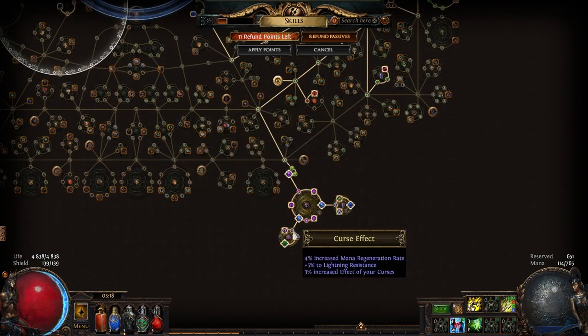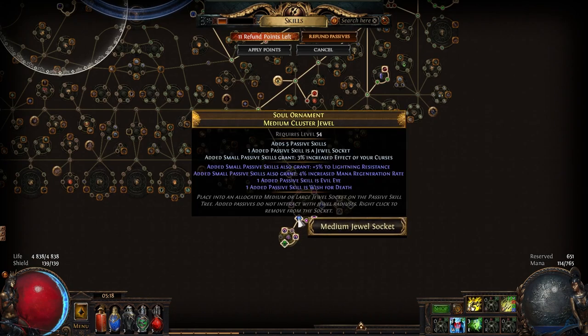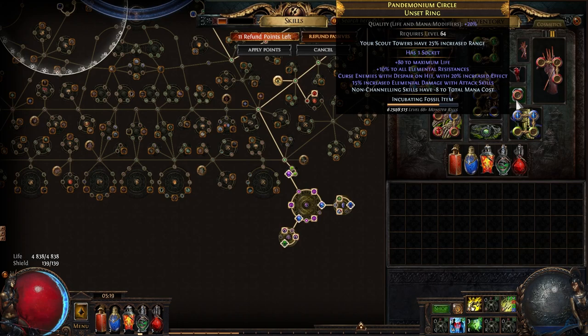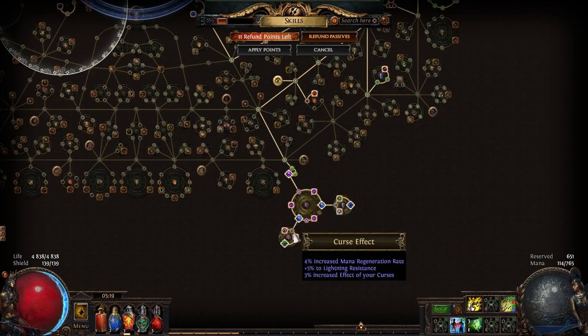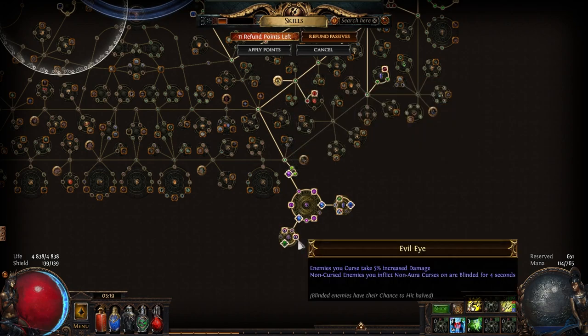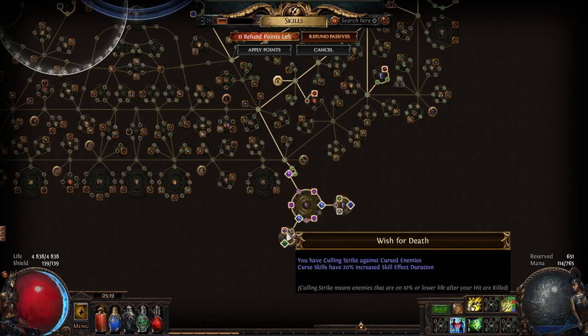For the second medium cluster jewel I am using the curse one with Evil Eye and Wish for Death. Wish for Death gives Chilling Strike, which is basically 10% more damage on cursed enemies — and basically everything will be cursed. Evil Eye gives 5% more damage and enemies will be blinded when you attack them for the first time and apply the curse with your ring.